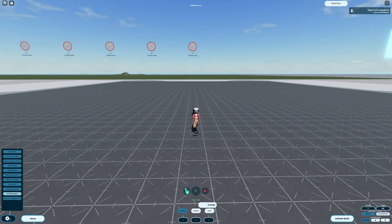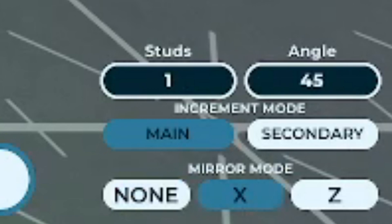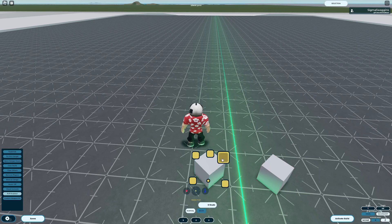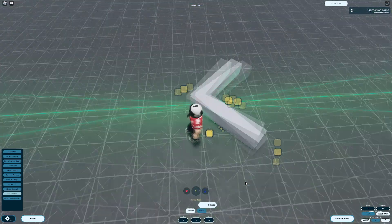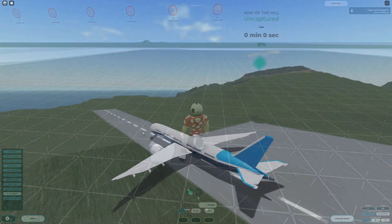One of the most helpful features that combines all of these tools is the Mirror Mode feature. This setting can be found in the bottom right and allows for you to place parts symmetrically on both sides of the garage. As of the making of this video, there currently isn't a Reflect feature that allows you to mirror previously placed parts, so you'll just have to be sure that Mirror Mode is switched on before you start building.